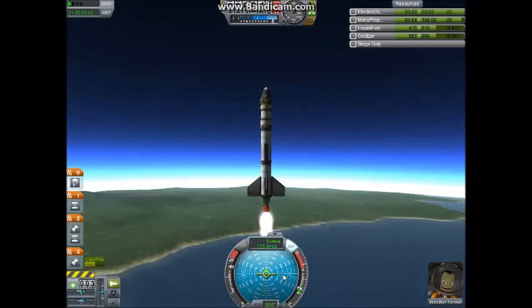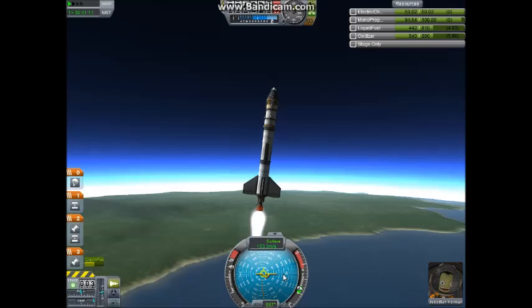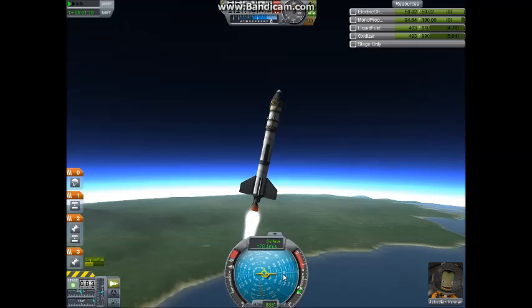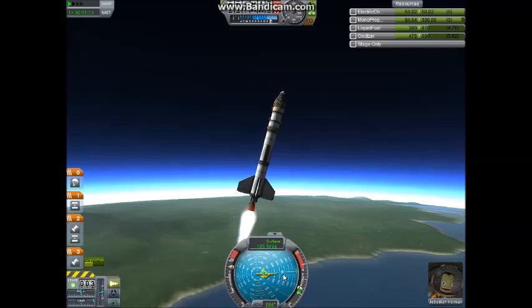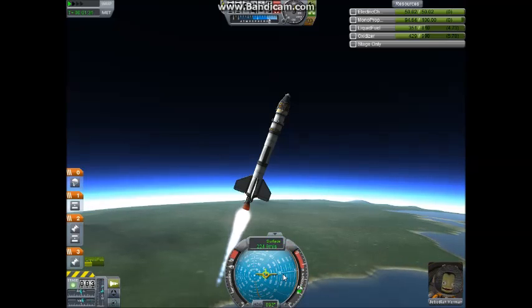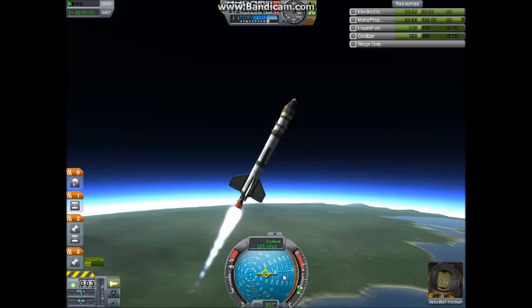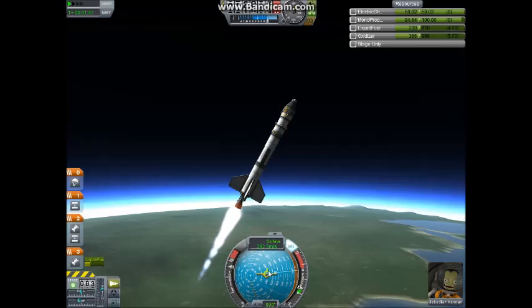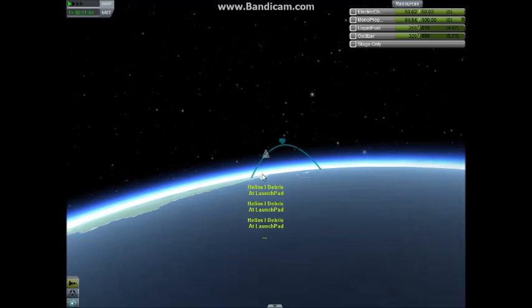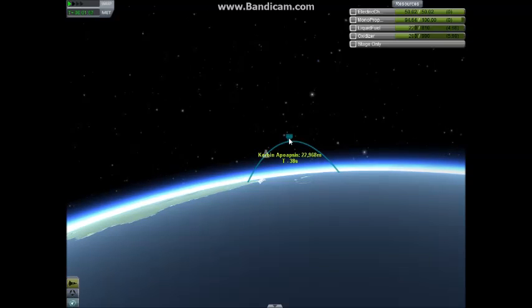Here we go — F, then I hold D. We are pitching over, not as much as I would have hoped — there we go, we're pitching over. This gravity roll is taking a long time, and I designed this rocket with this in mind. Generally you want this readout to read 090, and you want it to be roughly at the 60-degree marker. If we hit M, we can see what that's doing to our trajectory — instead of going straight up like before, we're actually pushing out to the east a little bit. This is something that people do to get into orbit; it's called a gravity turn.